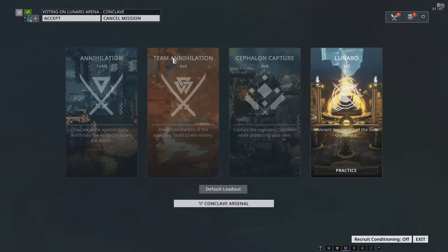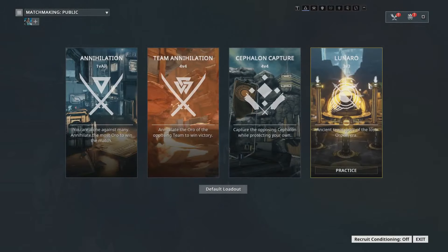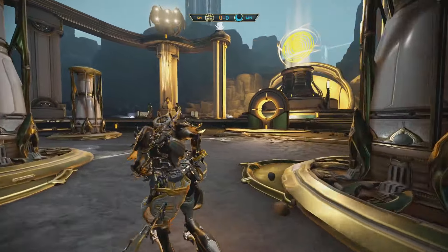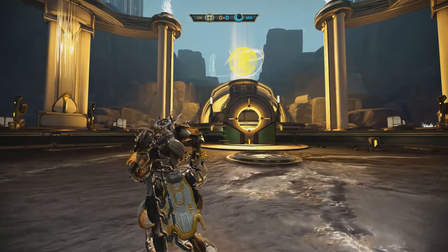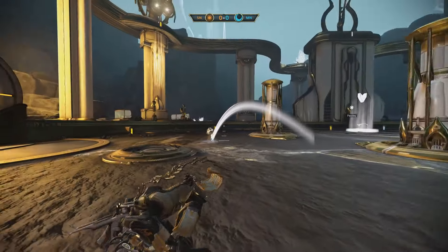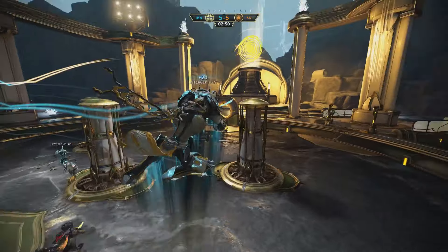You can access and practice Lunaro by opening your Conclave menu in your orbiter or Teshin's room in the relays. Using your new device, the Arcata, you can pick up the Lunaro by simply walking over or touching it, keeping in mind that you can only carry the Lunaro for five seconds before it explodes and flies into a random direction. This was added to counteract ball hogging.